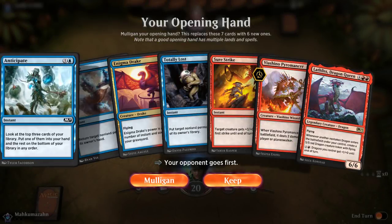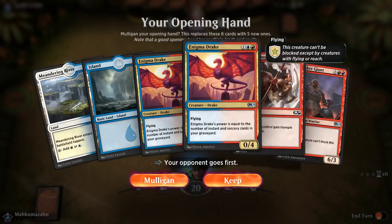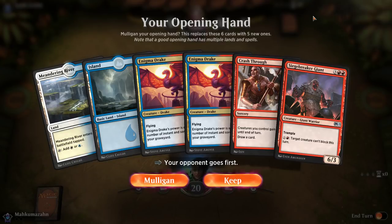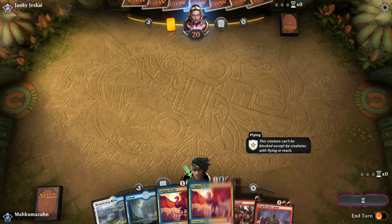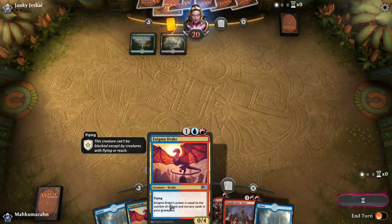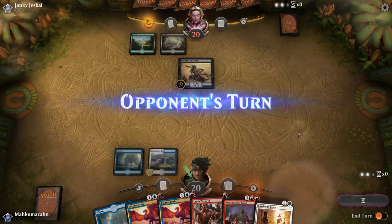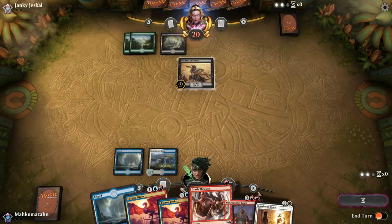We are back for match two after a pretty solid victory in match one. I got a mulligan — basically never going to keep a no land hand. This is rough. If we find one red source, we have double Enigma Drake and Crash Through, so it's fine. I think we're going to keep — if we find red in the first couple of turns, it works out okay. I really do hate going to five, so let's keep. We're putting that guy in the bottom for sure. Come on — give me a mountain. If we do hit mountain, this hand is pretty solid. Lumina Spawns is not as good as a mountain, but we do have access to white to play it. If my opponent plays something medium-sized, I think we'll probably Lumina Spawns it to avoid taking damage, assuming we don't find red.